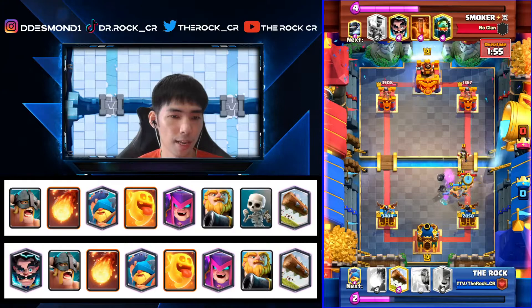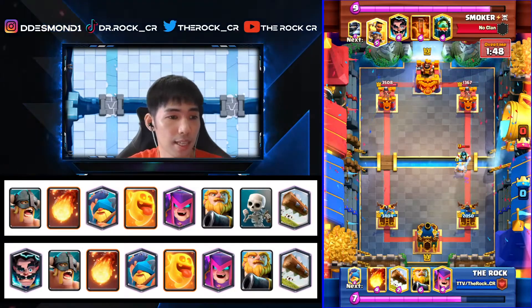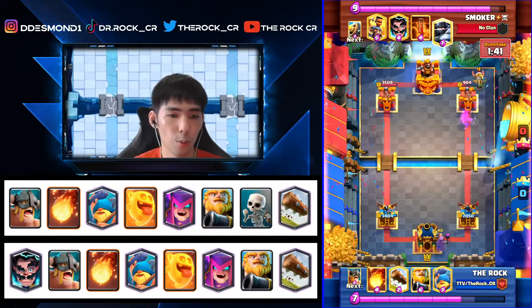Together with Fisherman and Skeletons to defend everything. Because he's only running Poison we can do that — we have Heal Spirit, so even if he poisons the entire push it's too slow. We can defend his Mega Knights and Bandits before they even reach the tower.